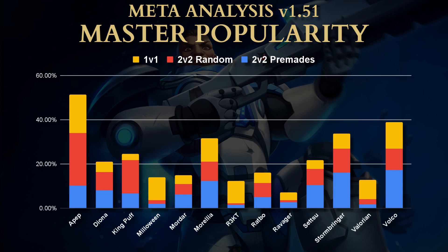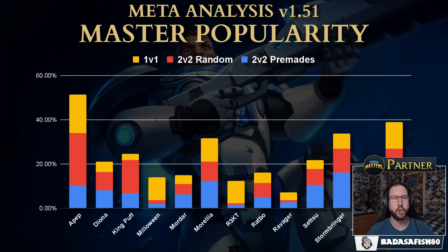King Puff did get a buff in the last patch — his perk 2 has a slightly reduced cooldown and the area where you can collect and buff units was increased. We've seen an overall 6% increase for King Puff and an overall 6% increase for APEP — those are the two big increases. There's also been a big decrease for Morelia overall of 13%, so a lot of Morelia players have switched to King Puff or APEP.